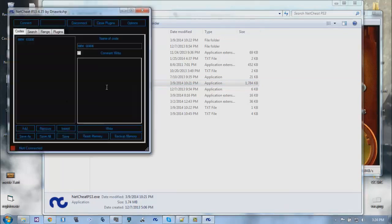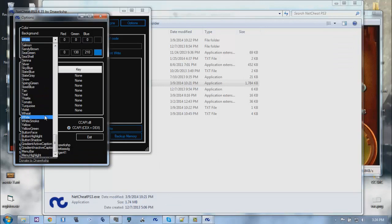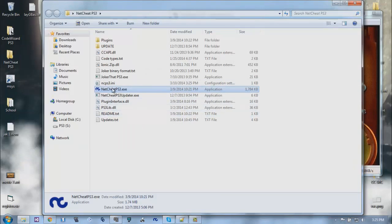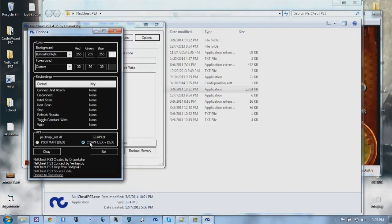If you're not up-to-date, the current version at this time is 4.35, so you'll have to update - just click yes. The first thing I do is go to Options and set my background and foreground colors: white, black, gray, gray, black - something like that. Then to actually save it and have it apply, reboot.